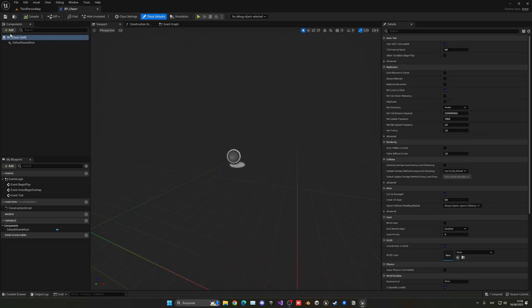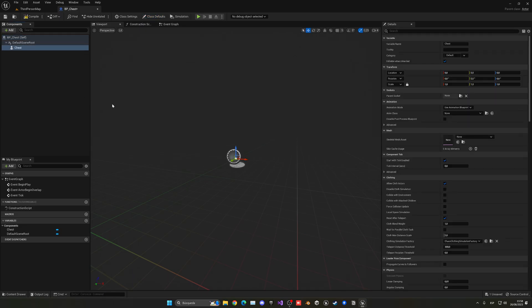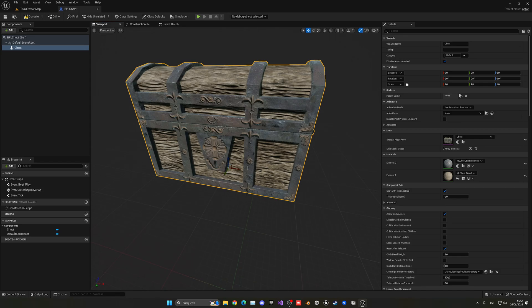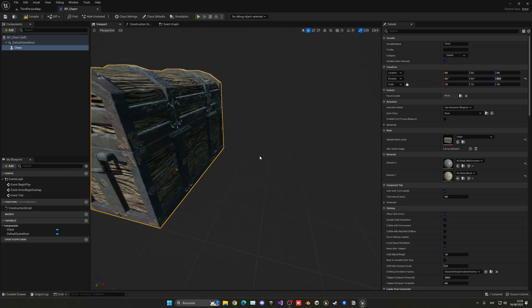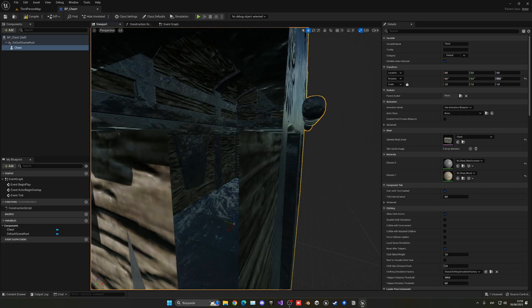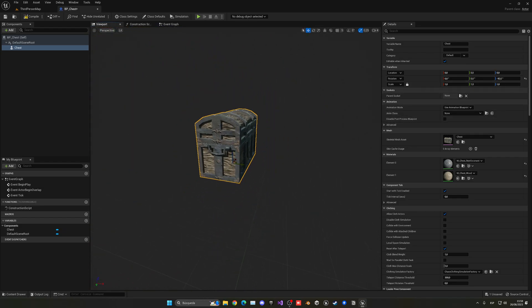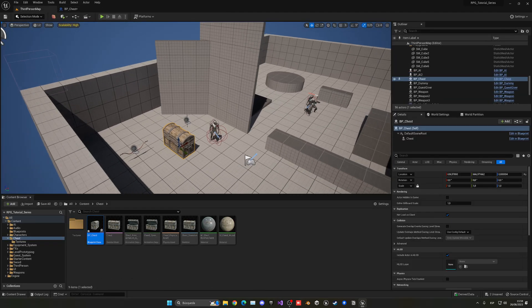Inside the blueprint, add a new Skeletal Mesh component. Search for 'chest' and select our chest model. We need to rotate it 90 degrees — actually minus 90 degrees on the Z axis — so it faces the correct way. With that set up, let's drag it into the level to see how it looks.